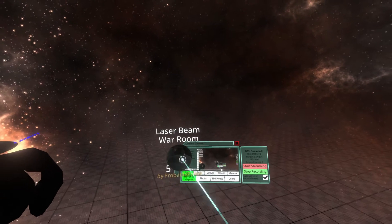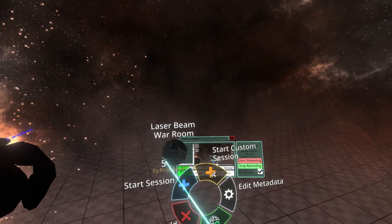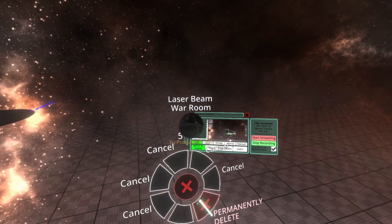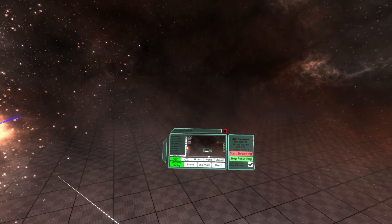So you can go ahead and primary press on the orb, then go to Delete World, confirm the deletion, and then triple confirm the deletion. That's it.